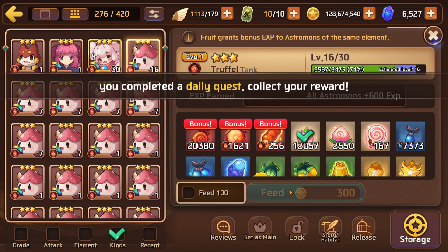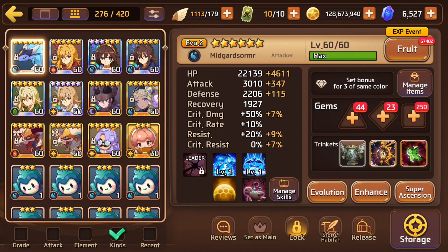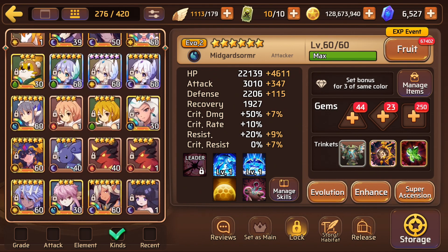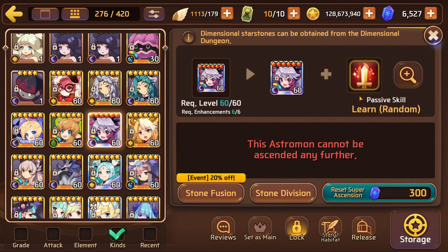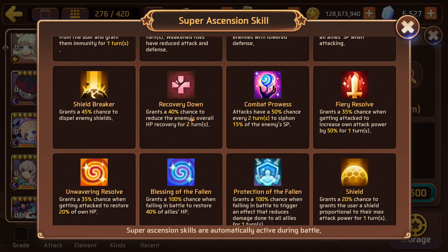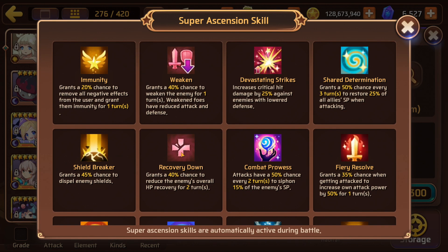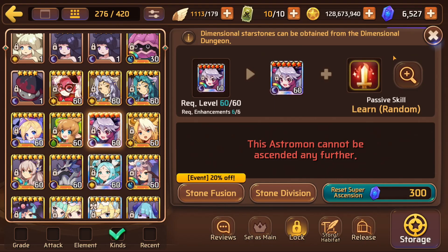Thank you Beefs for that info. The other thing - Straw Hat, you asked about the super ascension passive skill, so I'm going to address it right here. The passive skill is random, and it really sucks if you get something like recovery down.